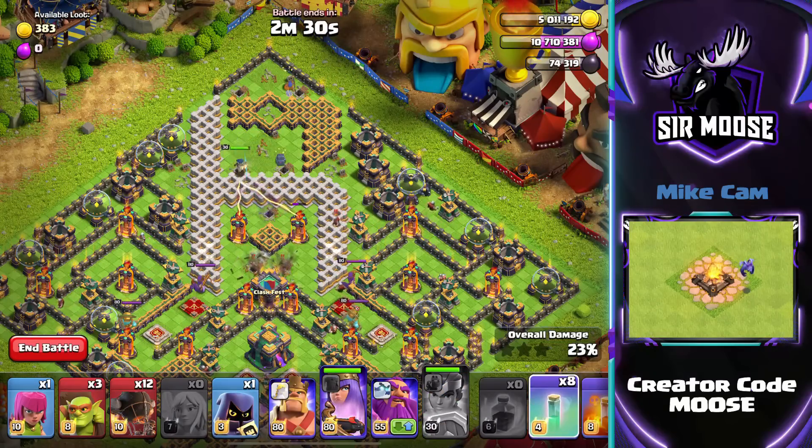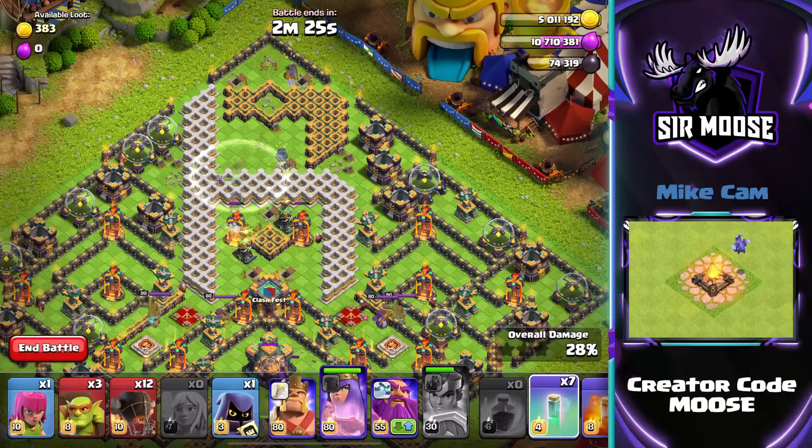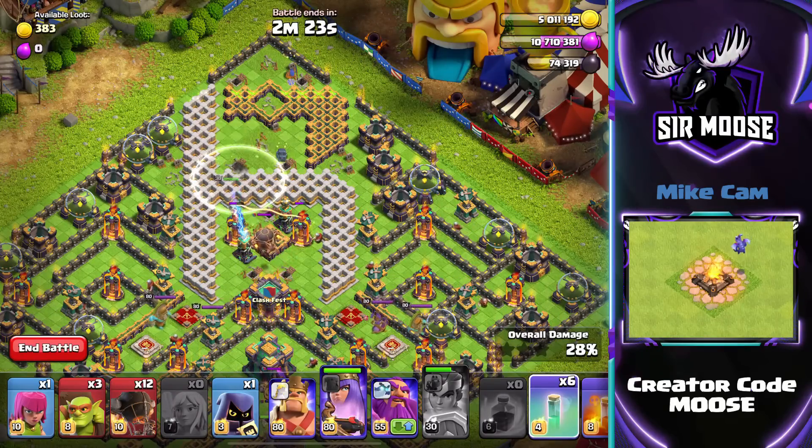She'll take out the remaining 3 builder huts in the centre of the base. Then help her out with the invisibility spells against those multi infernos and the tesla farm.